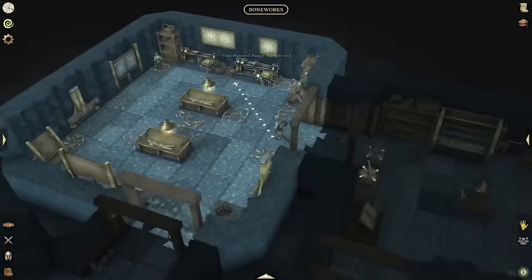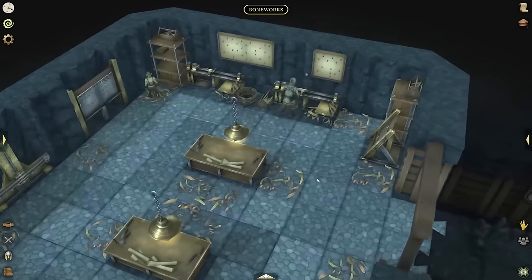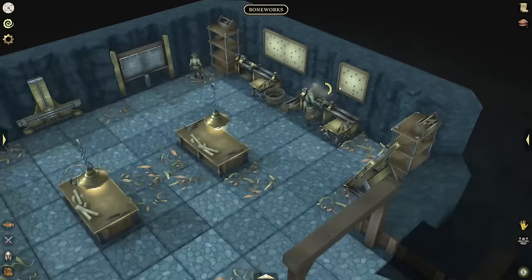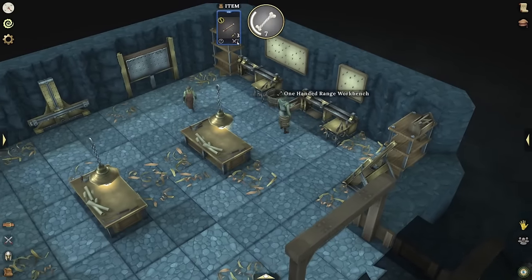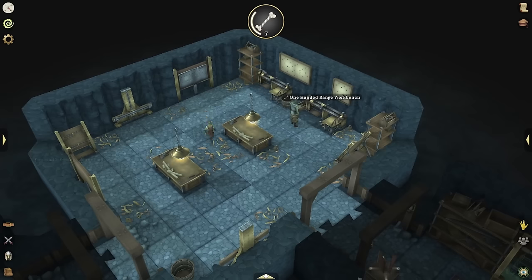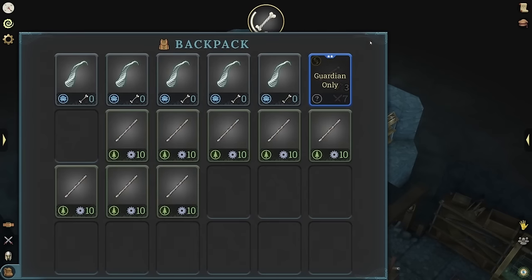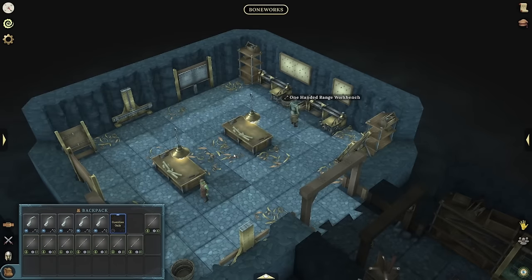Let's showcase one of those quickly — we're probably not going to do this for all of the professions, but I just want to show this one profession with the Bone Rite. We're making a one-handed range weapon with the range workbench. And there we go — we have a level 7 item that we just crafted. If we look into our bag, you can see it says Guardian only. That's just an example of what they're all going to say and how they're not used by all factions.